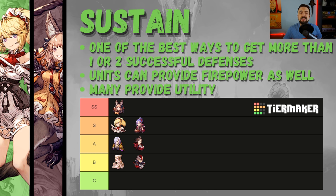The first tip I want to talk about is sustain. Sustain is not something you necessarily need to bring on offense — if you can do enough damage to kill three or more units, collect your three-plus stars, run as much damage as you want, have a tank or whatever, and you'll succeed. But defense is just different.